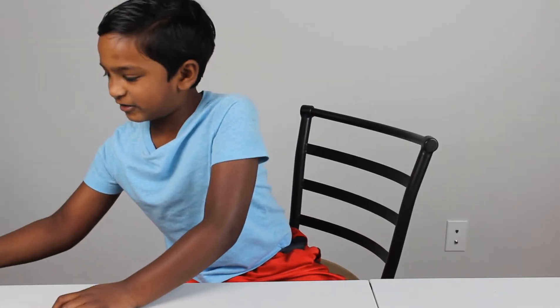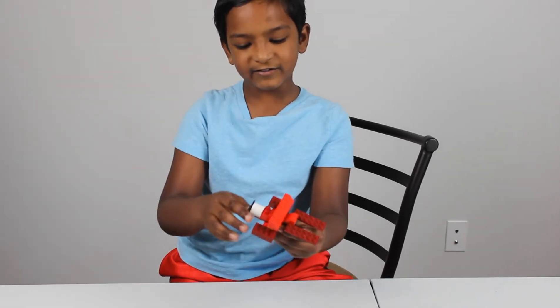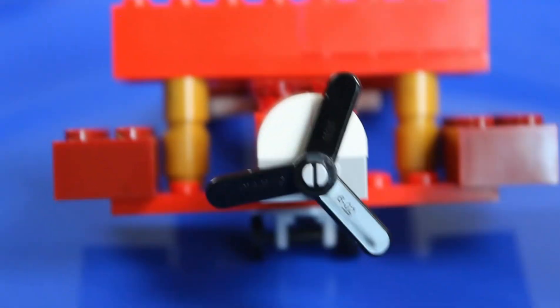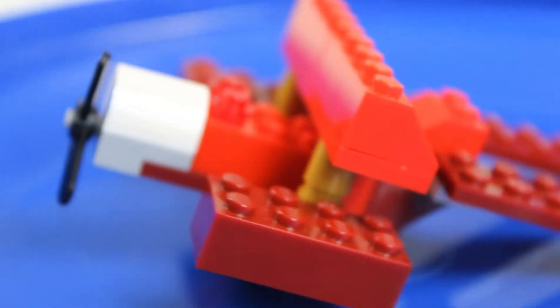Now let me show you the other one. I'm going to show you an airplane that's from a Lego. It can fly — with your arm you can pretend it flies. If you see it, it's the upgrading form.